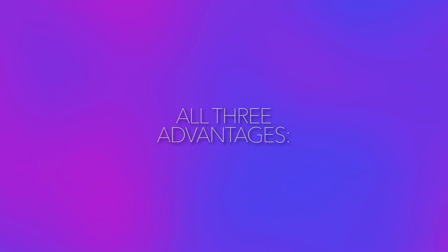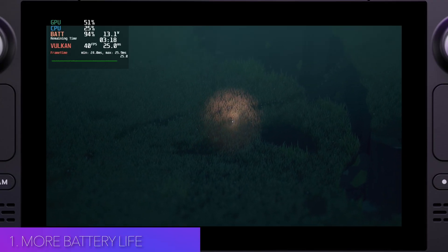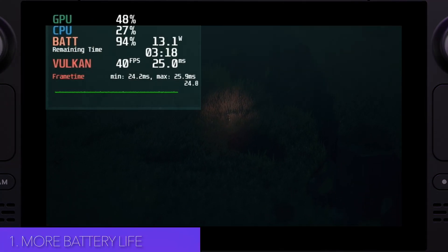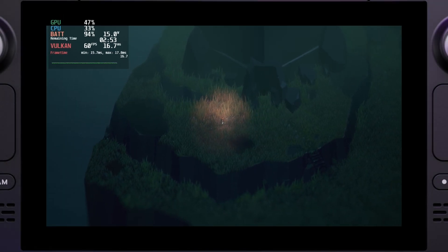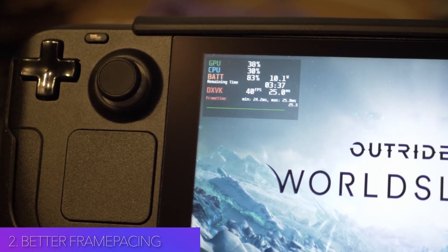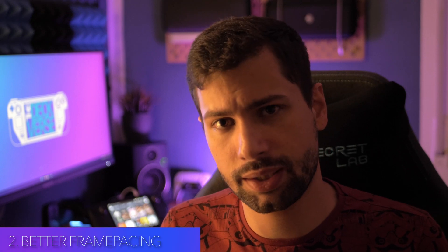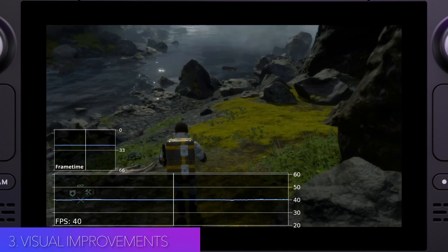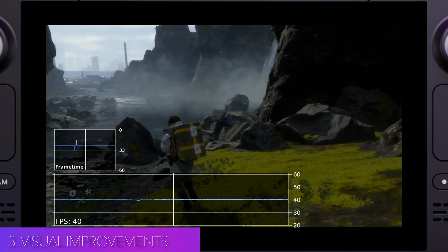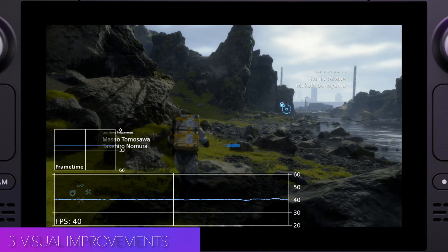40fps at 40Hz has at least three core advantages. A 40fps limit, for instance, results in 30 minutes more playtime off a nearly fully charged battery in the 2018 action-adventure Below. It's overall easier to maintain 40fps in some games, so you're more likely to benefit from better frame pacing thanks to a rock-solid frame time of 25ms. And last but not least, even if the Deck could provide solid 60fps, limiting the frame rate to 40 frees up more resources, which can be used to increase the visual quality of your game.